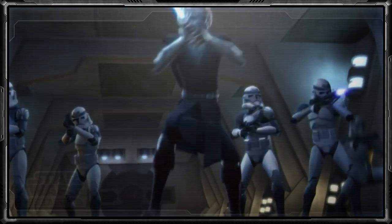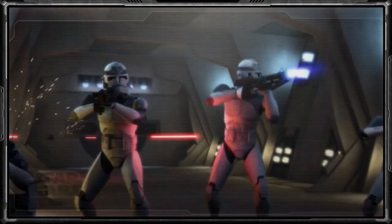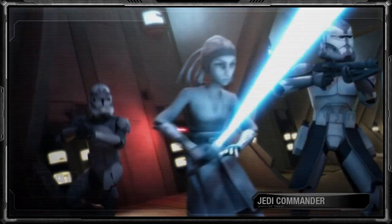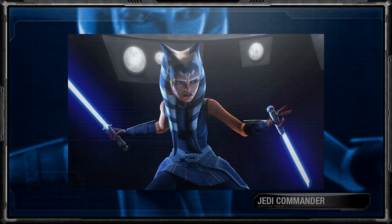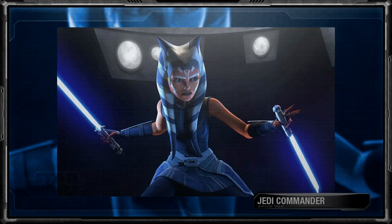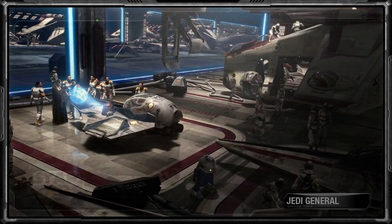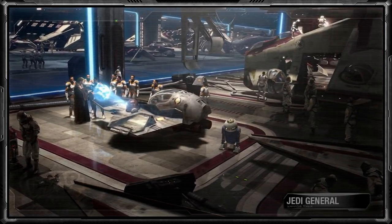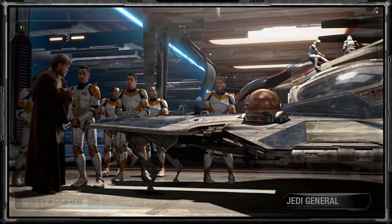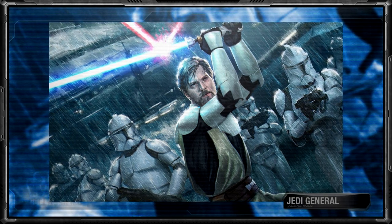The Jedi themselves would also command their own rank structure within the Grand Army, but unlike the clones, it was fairly simple. The lowest rank for a Jedi was Jedi Commander, a title given to Jedi Padawans, which granted them authority over clone troopers including those of higher rank like clone captains. However, a Jedi Commander was subordinate to a Jedi General — a high-ranking Jedi military officer. This title was reserved only for Jedi Knights and Masters, giving them the highest authority possible within the Grand Army. As generals, the Jedi had various wartime responsibilities, such as leading troops onto the battlefield or coordinating strategy with the Supreme Chancellor.